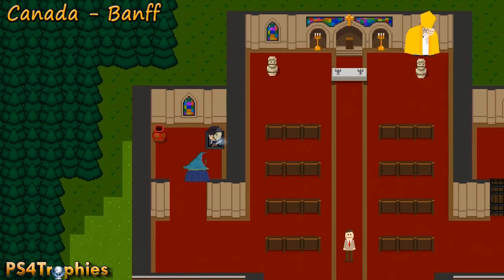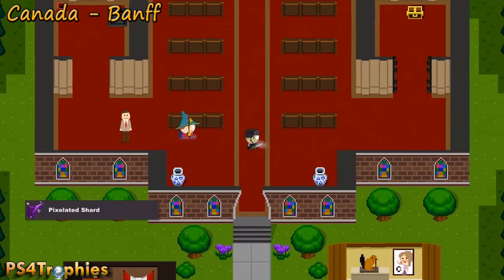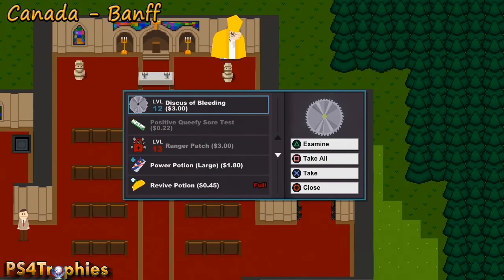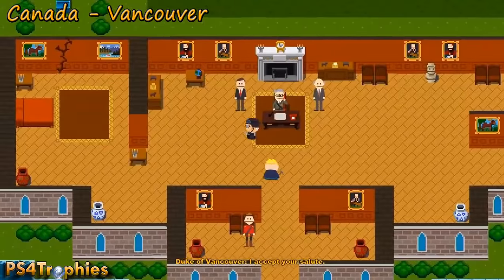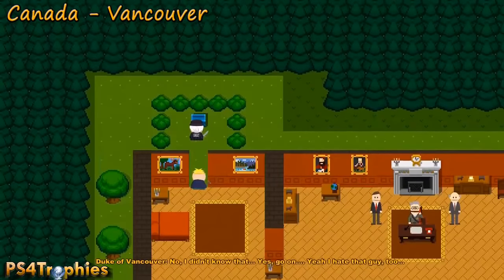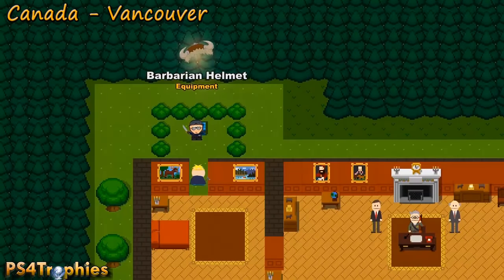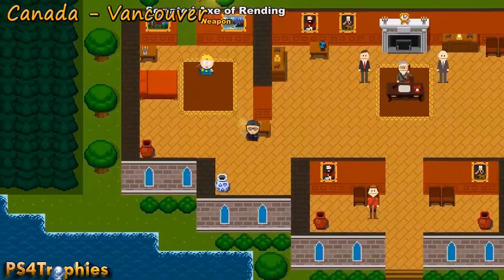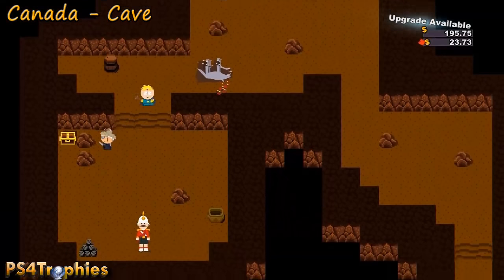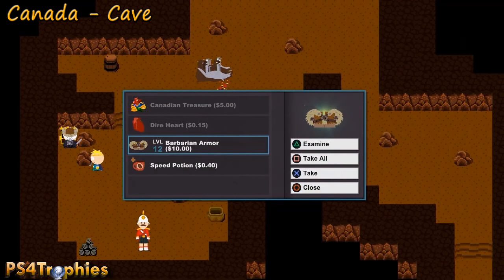Back up in Canada, in Banff where the bishop was — destroy that pot to hit the switch that opens the door to the chest. The bishop himself has a weapon but you don't want to kill him; if you spare his life you can get that weapon later. In Vancouver there's a hidden wall you can break through in the top left corner. In the cave where you save the prince, make sure you fart on him — there's a trophy for that. There's barbarian armor in a chest in the top left corner.